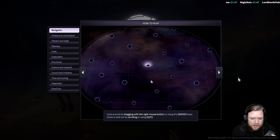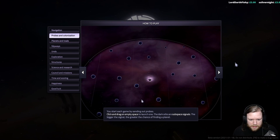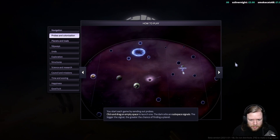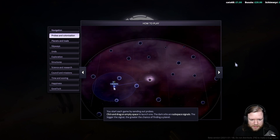Look around by dragging the right mouse button or using WASD, zoom in and out by scrolling or using Q and E. You start each game by sending out probes — click and drag on an empty space to launch one. The dark orbs are subspace signals; the bigger the signal, the bigger the chance of finding a planet.